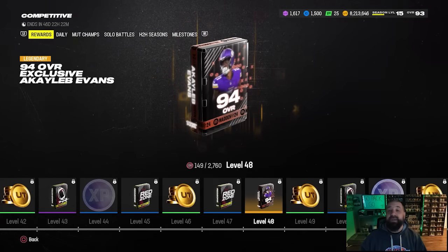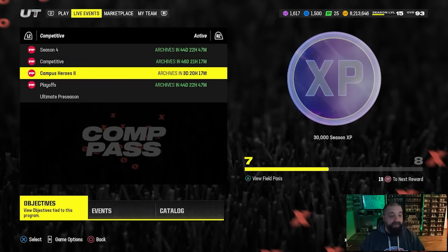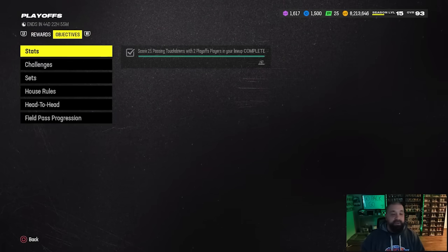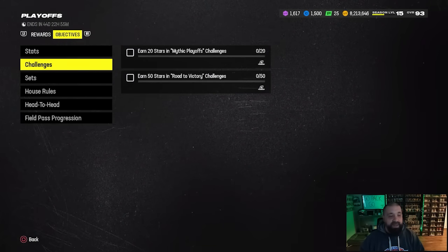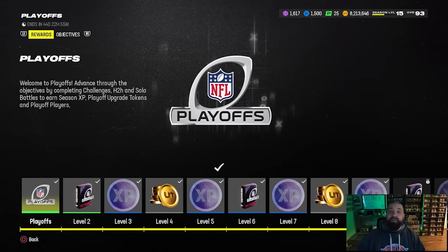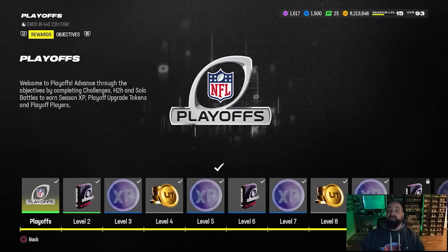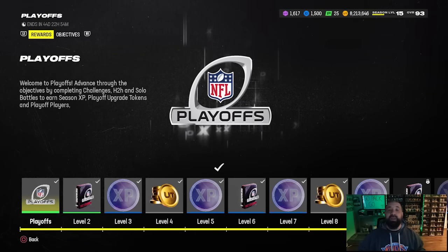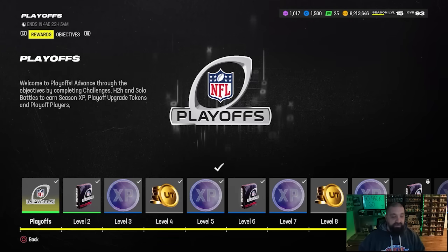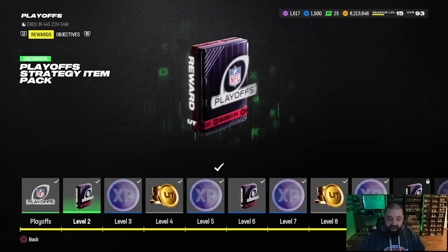The third brand new field pass this week is the Playoff Field Pass, which is actually a really good one. Much like all the others, the objectives to level it up are to the right. You should have received a welcome pack with a lower overall Darrelle Revis card. There are Darrelle Revis tokens - one in this field pass and two in solo challenges. Once you unlock those three upgrade tokens you can get a 92 overall Darrelle Revis for free. The best part is he gets Pick Artist for zero AP.